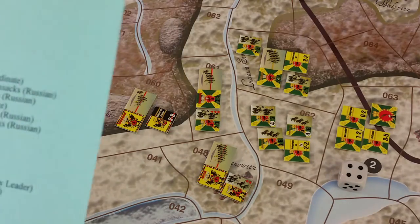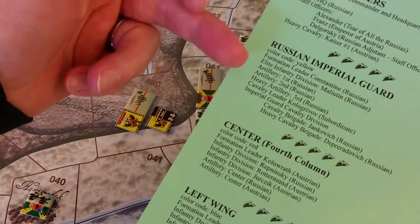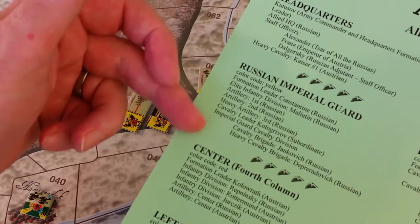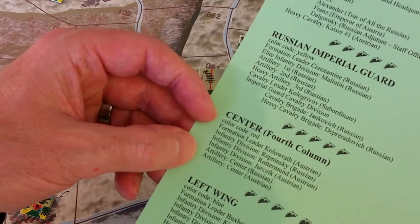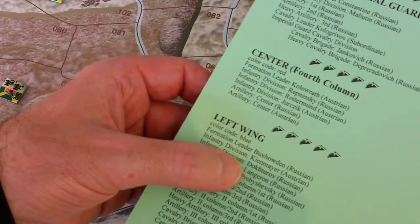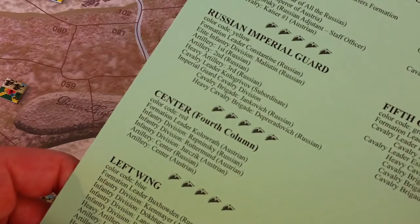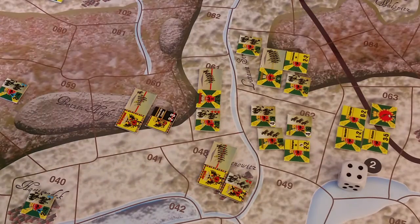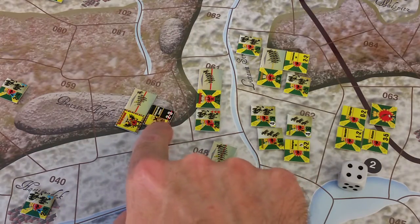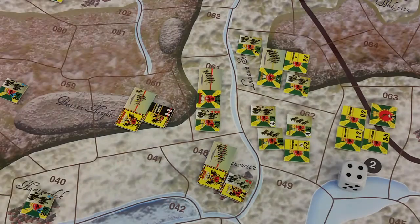A formation is anything under a formation leader. Underneath Kutuzov are formation leaders. Looking at the Allied order of battle: there's the Russian Imperial Guard under Konstantin (yellow formation), the center or fourth column under Kolodov (red formation), the left wing under Buxhoevden (blue formation), the right wing under Bagration (white formation), and the fifth column under Liechtenstein (green formation). Of these five, which one to activate first? I think Kolodov's center, closest to filling that bald spot — so the first formation activation is Kolodov's center.